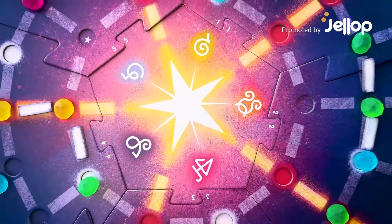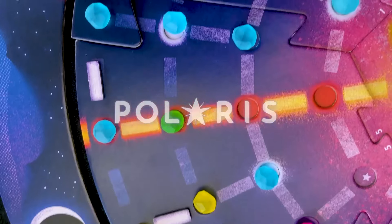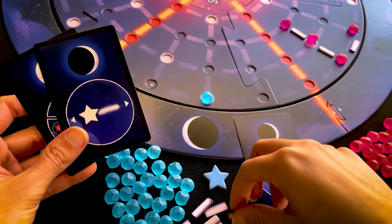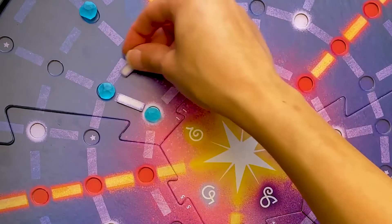Do you like constellations in the night sky? Place your stars and fulfill the goals to conquer the firmament. In Polaris, you must place stars to try to fulfill the game's goals as best as you can and create large, beautiful constellations.